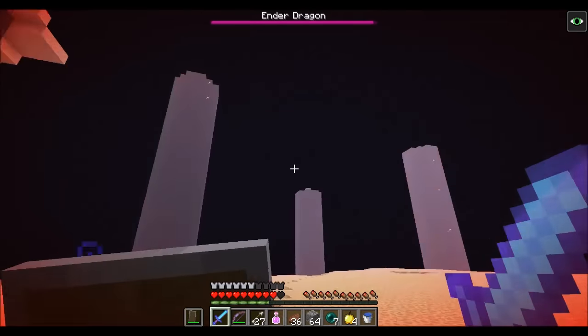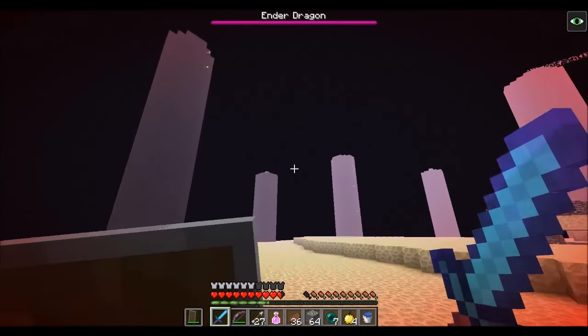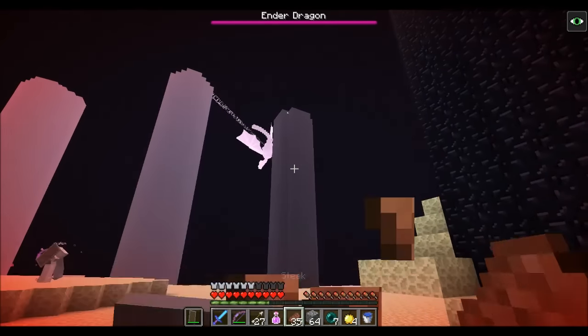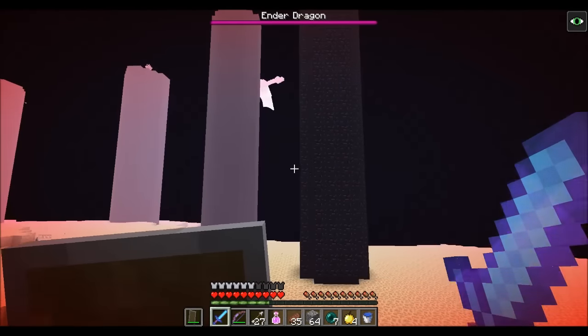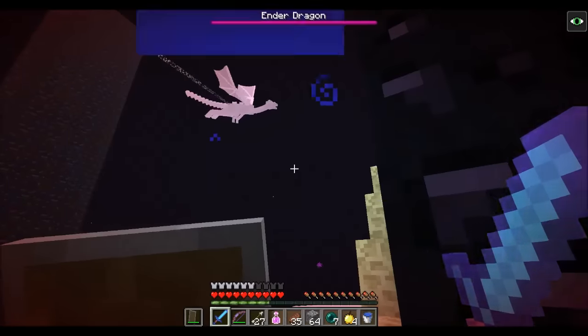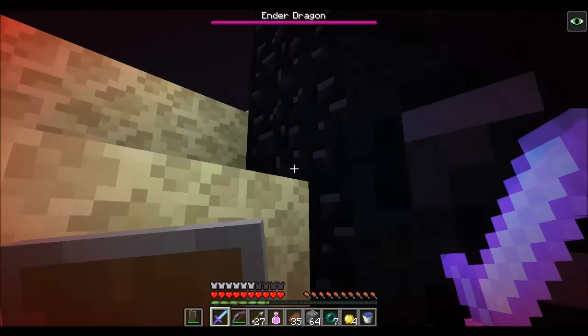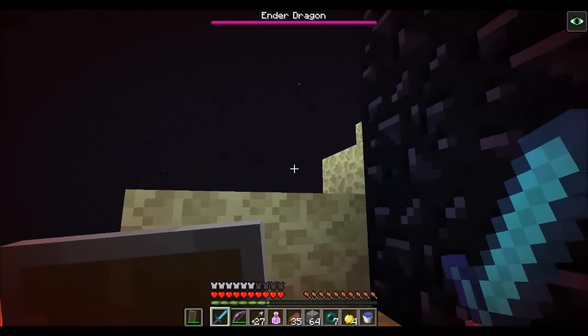I don't know which ones are left. I think just that one — that really tall one — and this really tall one, so I might run up. Go for it. I'm going to wait until he circles around the other direction. The night vision makes it much easier to see the arrows when you fire them, and where the dragon is because he pops up. I almost had the one and then I got hit by the dragon's breath.